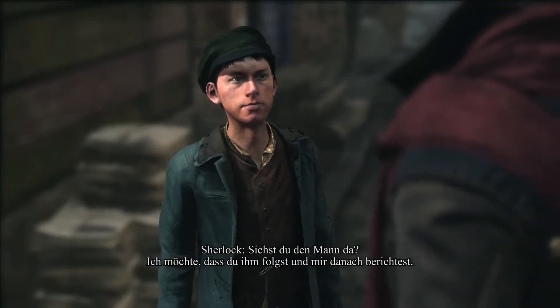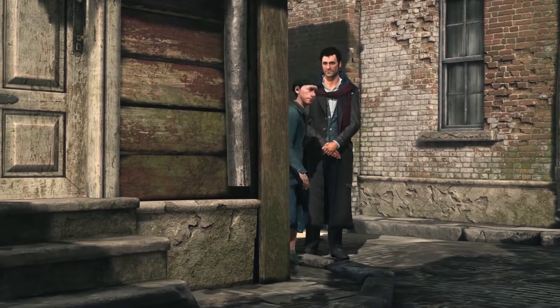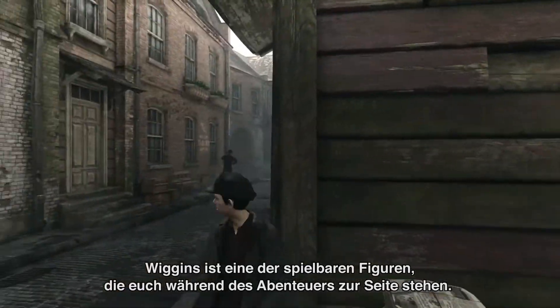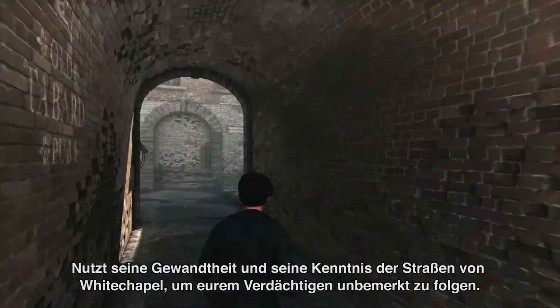You see that gentleman? I need you to follow him and report back to me. All right, Mr. Holmes. Wiggins is one of the playable characters that will help you during the adventure. You can use his agility and knowledge of the streets of Whitechapel to follow your suspect completely undetected.